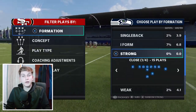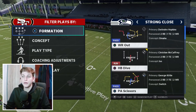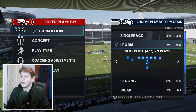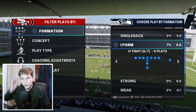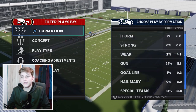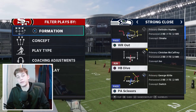Why do I like this formation so much? If you go to the plays, it has the personnel: two running backs, one tight end, two wide receivers. That means we'll be able to audible into a lot of formations like Strong Close, Wide Off, Each Slot, Slot Close, and Slot Open. All of these formations are really good to audible to, to run the ball. And Strong Close itself has some great passing plays, so that's why I'll be covering this formation in this video.